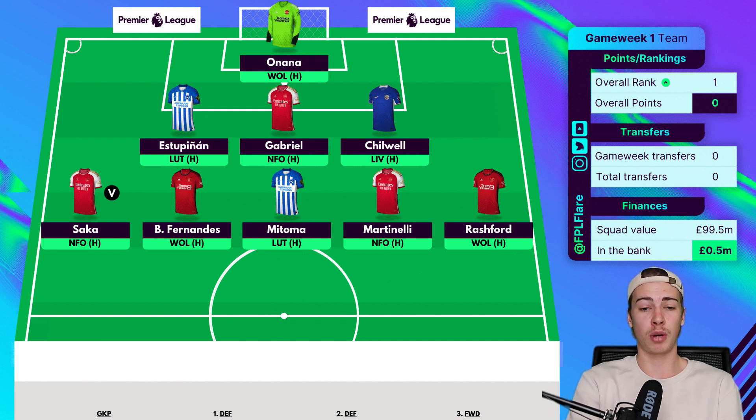Saka is nailed in the team on pens for Arsenal — he scored his penalty in the Community Shield and got an assist too. He's been very good throughout Arsenal's pre-season and he's not going anywhere. For Mateta at £6.5m, Mbuemo could be a good option at the same price as he's on penalties for Brentford, whereas Mateta probably isn't on pens for Brighton. However, Mateta has high ownership and Brighton have better fixtures than Brentford to start the season.